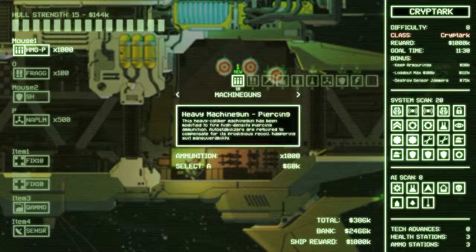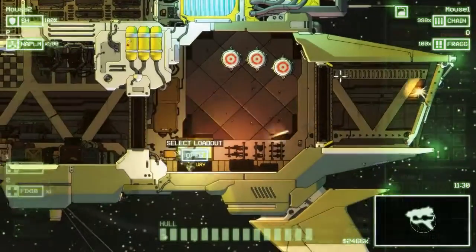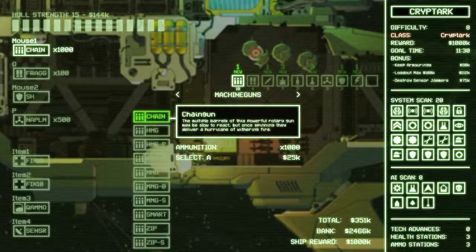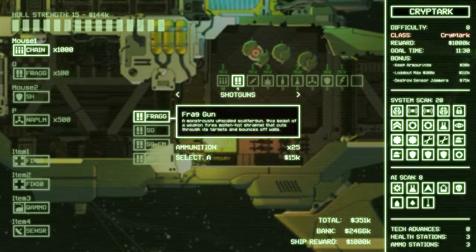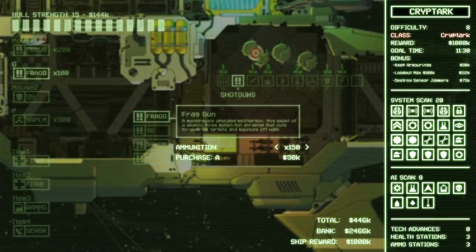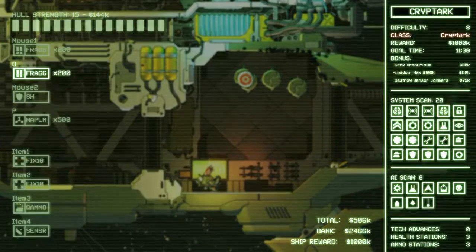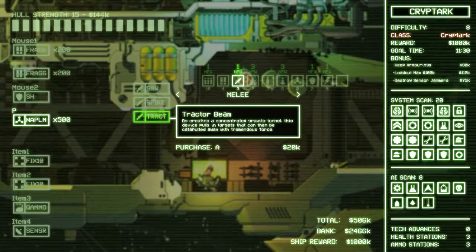So let's look at what weapons we got. We got the chain gun — I'll show you how it works. It's not particularly impressive at this point, but it does speed up and do a withering amount of damage. Not nearly as useful as piercing weapons, of which I may bring two frags, actually. They're kind of my favorite weapons in the game — the machine guns.